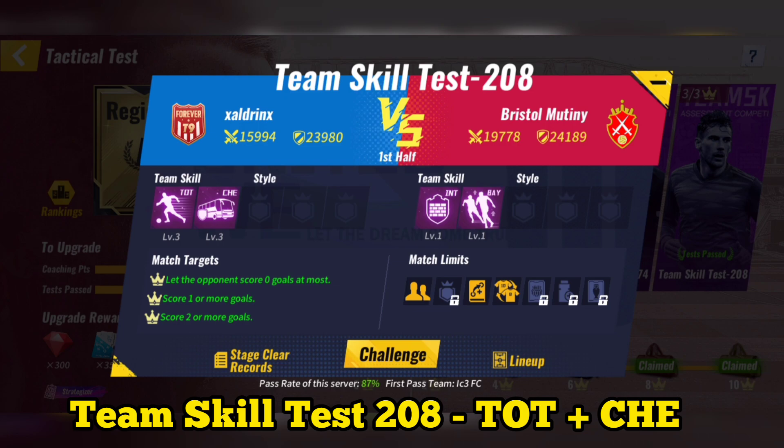Team skill test 208: use Tottenham plus Chelsea. Use your tactical system skill and then you can skip the match.